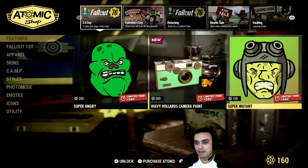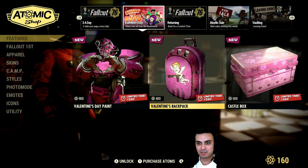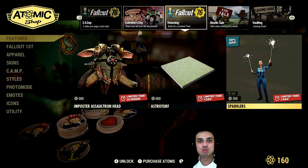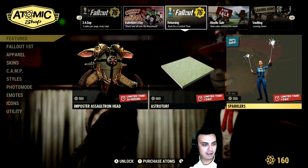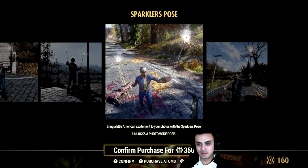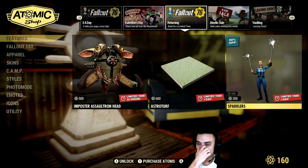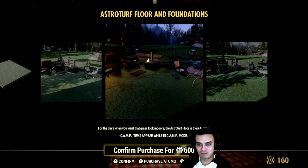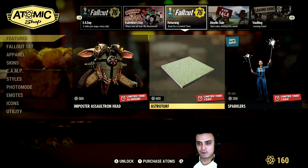For today we got the Super Mutant player icon — that's new in this section. Then we've got the Sparkles Pause Pose — excuse me, I keep mispronouncing that word, it is now on my hate list. It's actually a pretty cool one. I like it; Sinister Hand uses it pretty much sometimes and that's when I fell in love with it, but I'm not gonna buy it. The Astroturf is a really nice foundation — I would love to buy it but not for that amount of atoms. And that's the one I didn't cover yesterday.